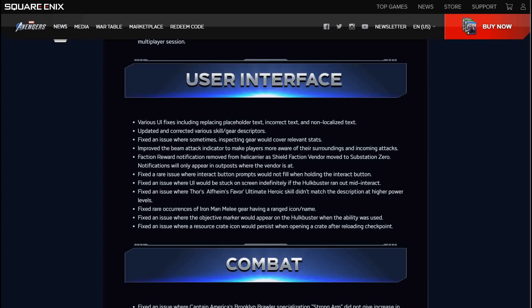User interface fixes: various UI fixes including replacing placeholder text, incorrect text, and non-localized text. Updated and corrected various skill gear descriptors. Fixed an issue where inspecting gear would cover relevant stats. Improved the beam attack indicator to make players more aware of incoming attacks. Faction reward notification removed from Helicarrier as shield faction vendor moved to substation zero — notifications will only appear in outposts where the vendor is. Fixed rare issues with interact button prompts and UI getting stuck on screen if the Hulkbuster ran out mid-interact.